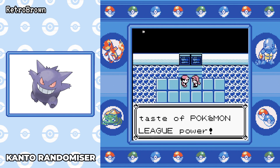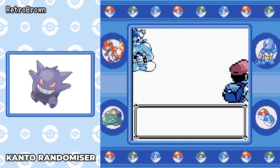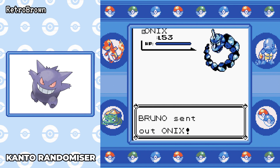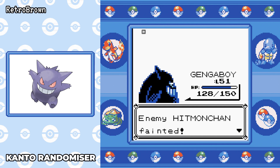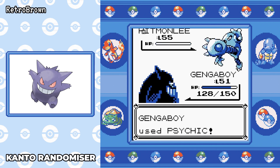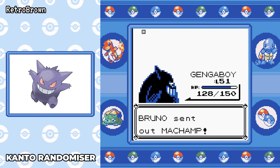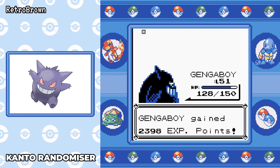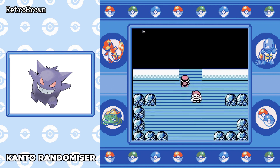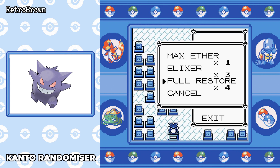Lorelei looks easy but that Jynx just destroyed us. Right — Psychic on Onix goes down below. Level 51 now. Hitmonchan — Psychic goes down in one. Hitmonlee — Psychic goes down in one. Onix — Psychic goes down in one. Last but not least — Psychic — it doesn't go down in one. Very weird that we didn't take out Machamp in one hit there, but we are seven levels lower. We still won and we're going to need to heal and restore our PP now.